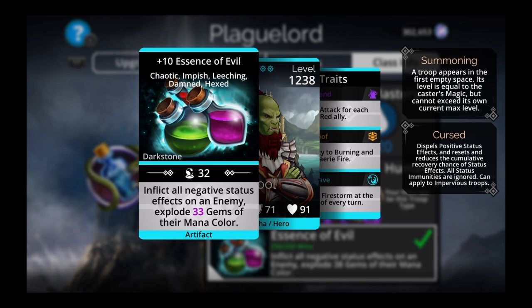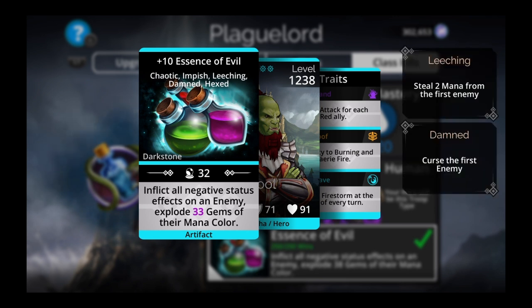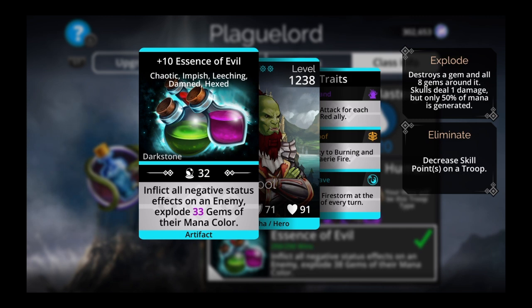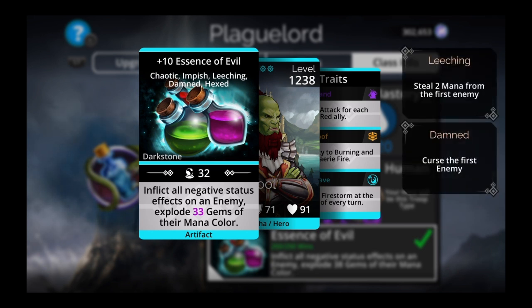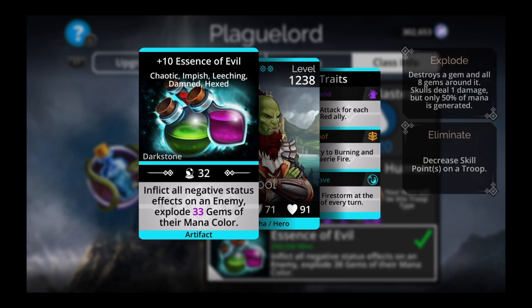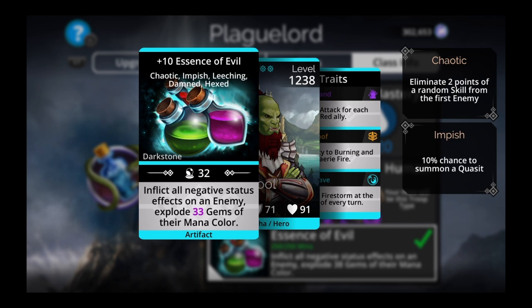Just equip Plague Lord and go get 250 victories — you can get this weapon in about one week. Do your Gems of War cardio and make getting these weapons part of it. Go into Explore Difficulty 1, equip the class, and wipe through with Roanne. You only need 250 victories — do like 35 a day. 30 times 7 is 210, 40 times 7 is 280, so somewhere around 35 battles a day. You literally only have to spend about 15 minutes a day and you can get this weapon in a week. That's my number two: Essence of Evil, Plague Lord.